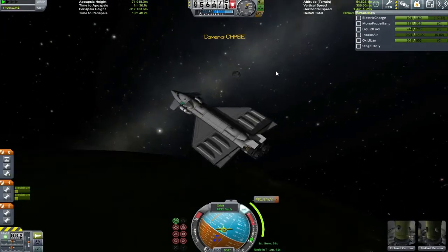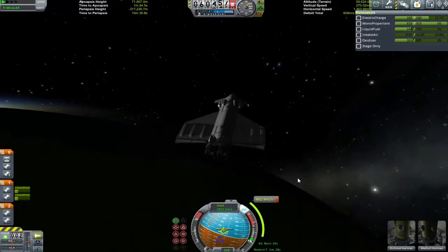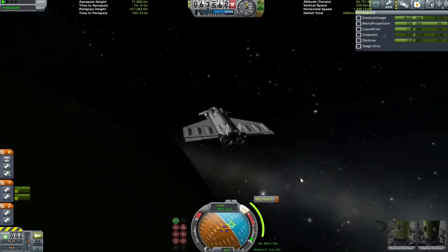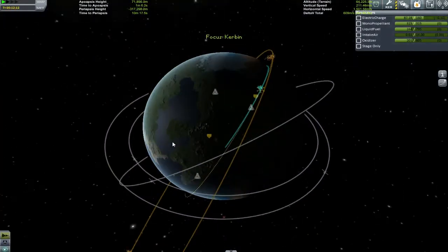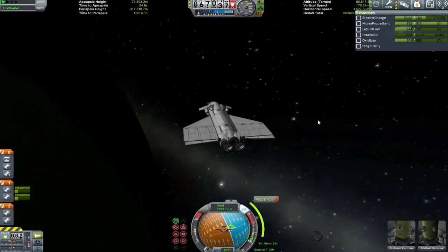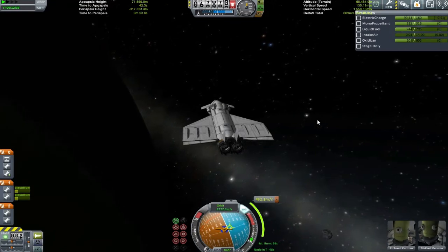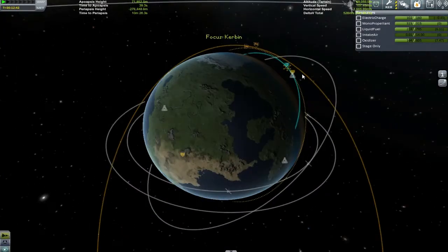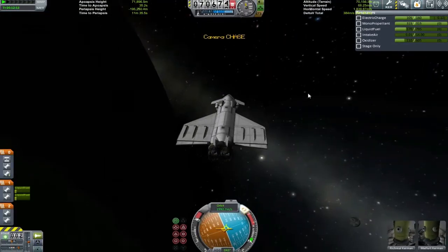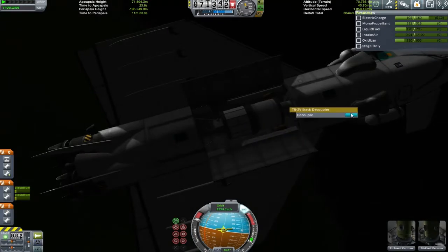I know the more impressive way to do this would be to actually get this space plane into orbit - then we could put it up any time, anywhere, any place we want. That's just not going to happen with this design. I'm sorry guys - I've let myself down, I've let you down, I've let the entire space center and space program down. It's just not acceptable, I know this.